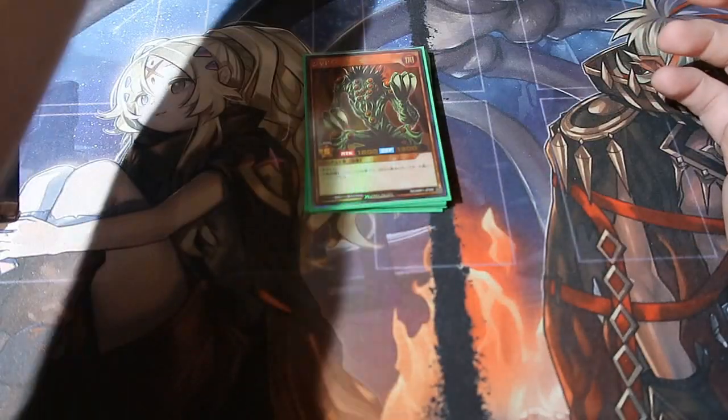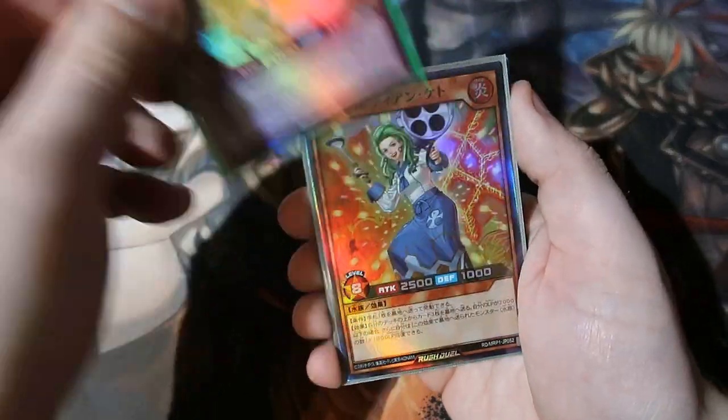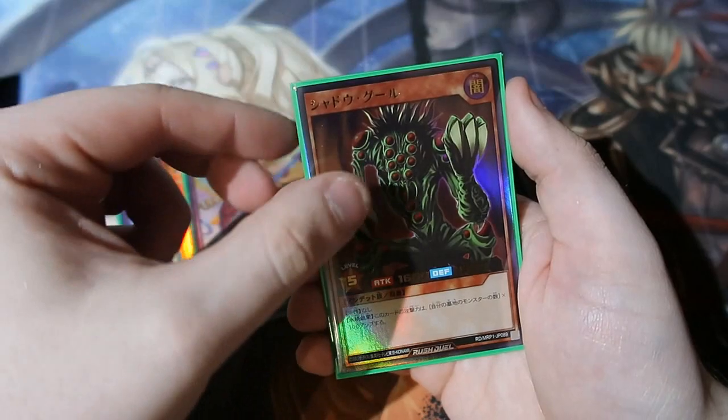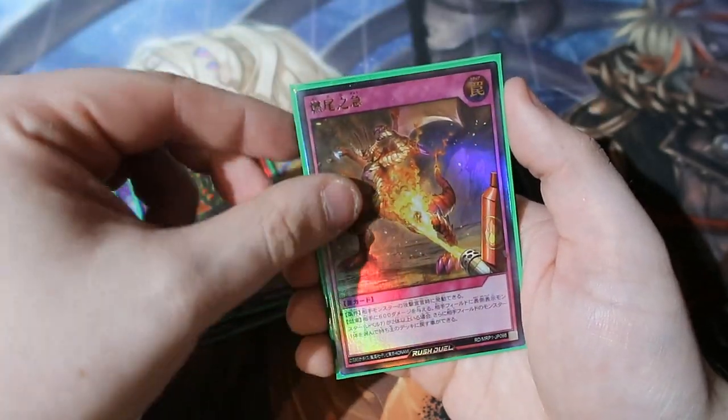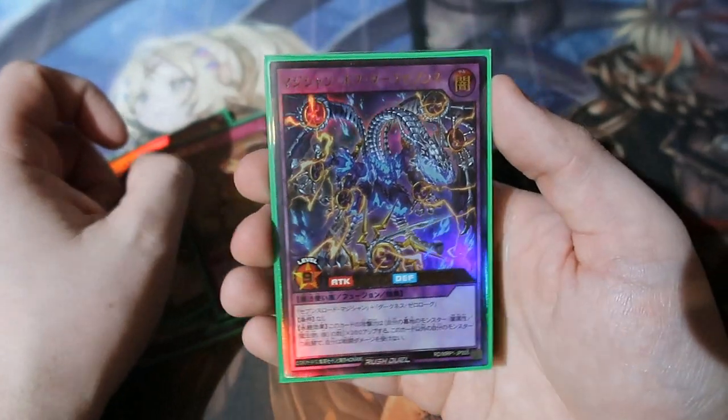Let's sleeve that up big time. We didn't pull a godly booster box, but we pulled three ultras and three supers out of 15 packs — that's really good! Here are the super rares, and here are the ultra rares: Shadow Ghoul, that trap card, and that big beast of a monster that looks super menacing.